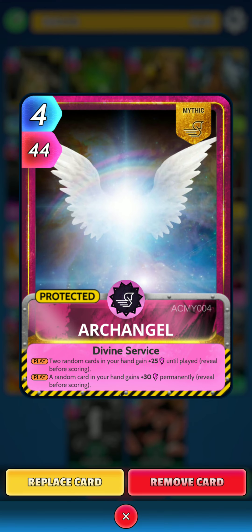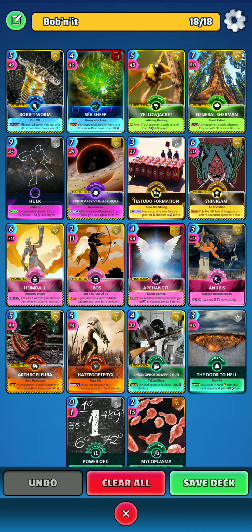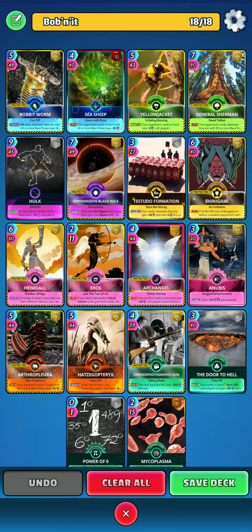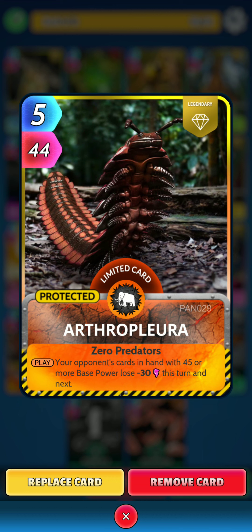Next is Mythic Archangel: on the play, two random cards in your hand gain 25 power until played, and a random card in your hand gains 30 power permanently — a very good, highly sought-after card. Next is a level-up reward Anubis, with a simple effect: on the return, gain 20 power permanently. Next up is Arthur Pallura: on the play, your opponent's cards in hand with 45 or more base power lose 30 power this turn and the next turn — a very strong card.